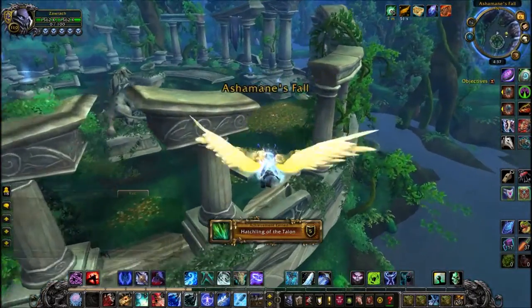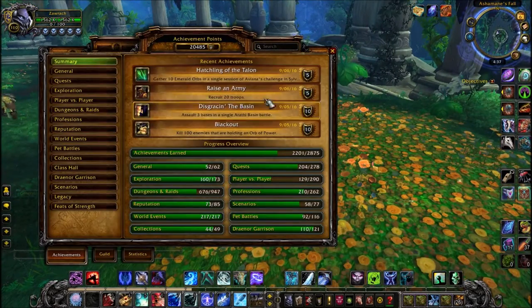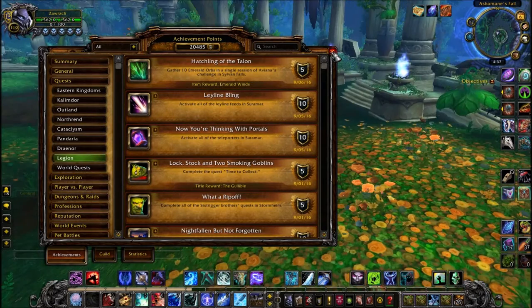But there is my achievement, now I'm just going to come into a slow descent, and as you can see on my mail icon in the top right, I have some mail. So this achievement is called Hatching of the Talon, as you can see, this will award you the toy.